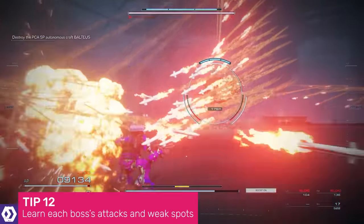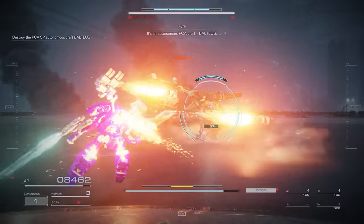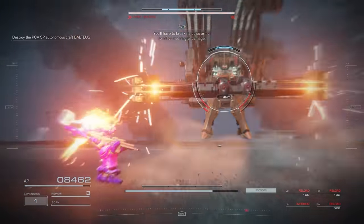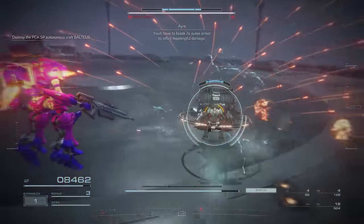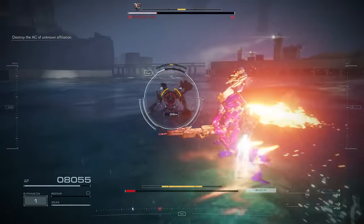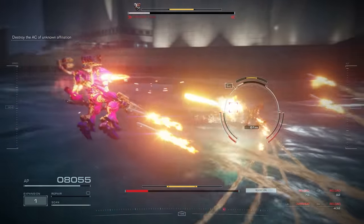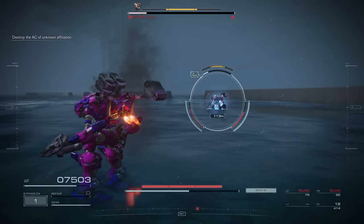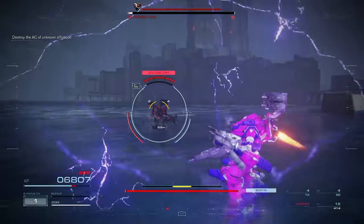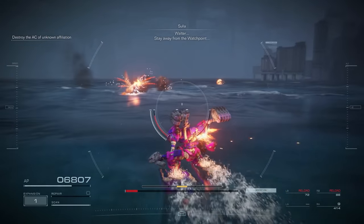While Armoured Core 6 is a very different type of game from the Souls-likes From Software are best known for, some of the same strategies apply. Pay close attention to a boss's attack patterns so that you may learn to counter them. Use that three-dimensional movement, and find ways to dodge the most dangerous attacks. When it's your turn to attack, think about where the boss's weak spot is likely to be. Some bosses are nearly impossible to defeat if you engage them from the wrong angle because they're so heavily armoured — but find their weak spot and hammer it, and their health will drop like an anvil.